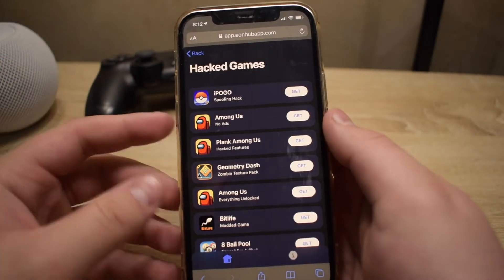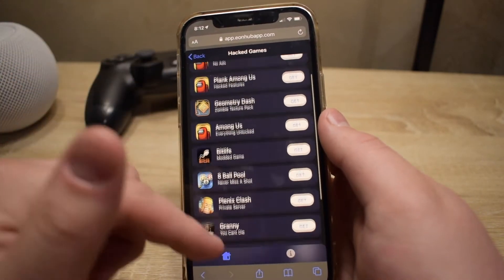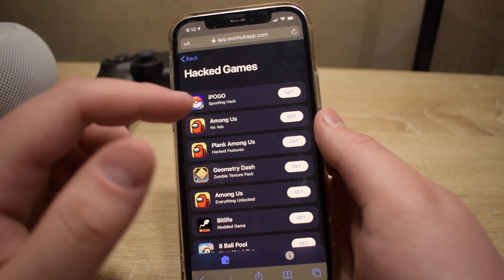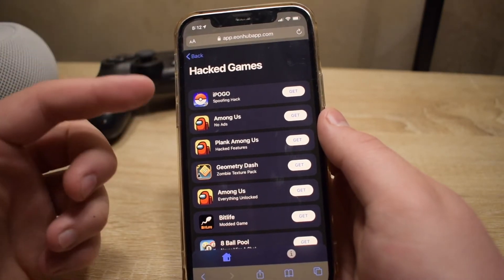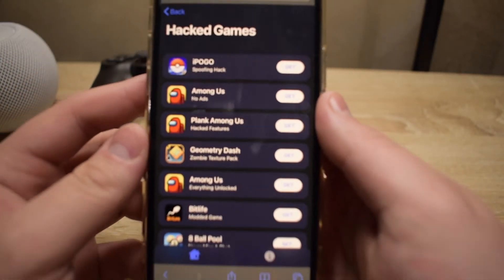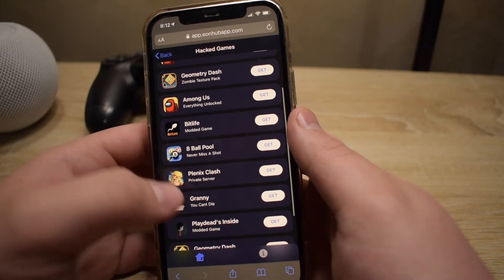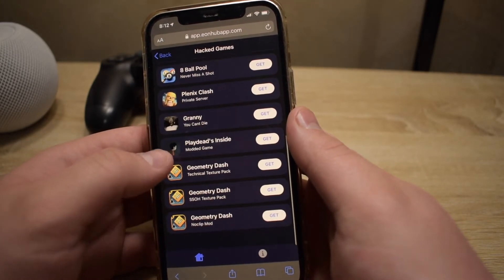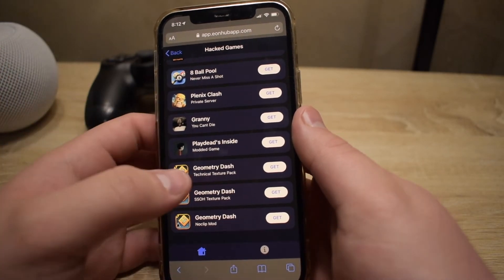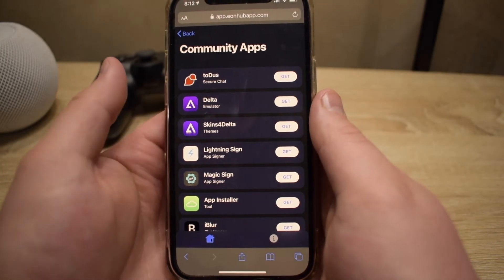Alright, so as you click it you can scroll down — there are some new games I've noticed in the past few weeks that have been updated by cast. The number one app for hacked games right now is iPogo, which is a great app I highly recommend. We also have Among Us, Geometry Dash, Bitlife, 8 Ball Pool, Plonix, Clash, Granny, Play Dead's Inside, and texture packs for Geometry Dash.